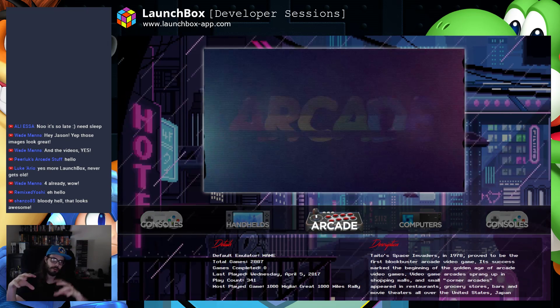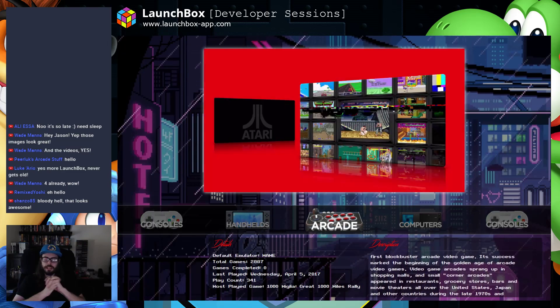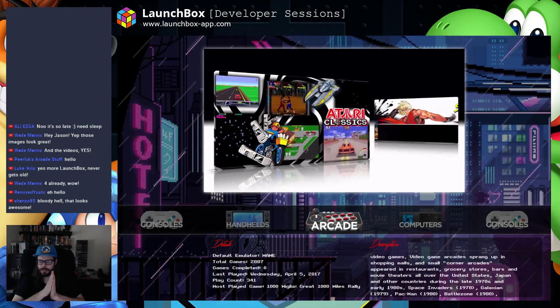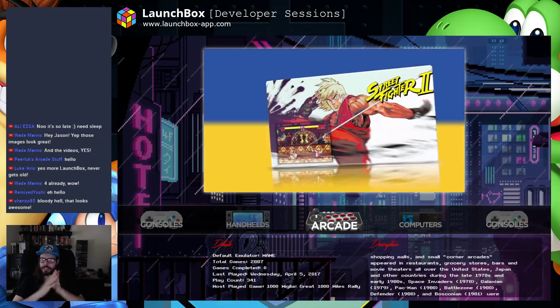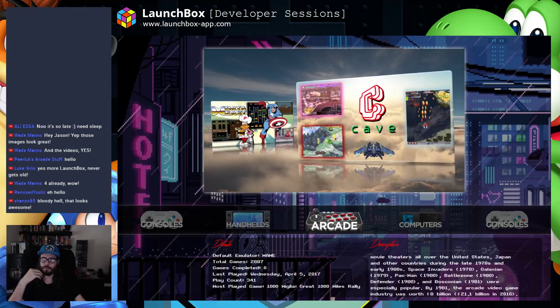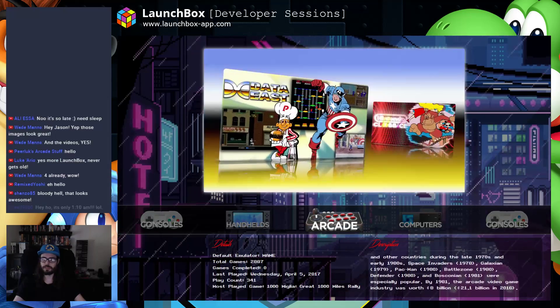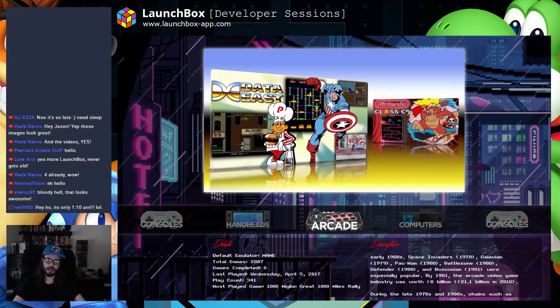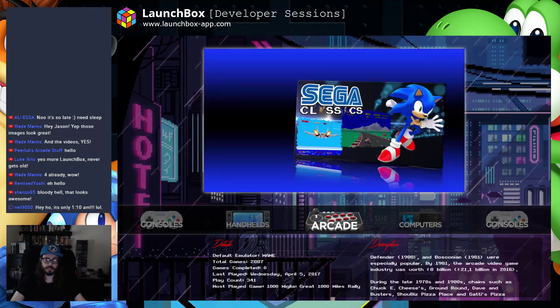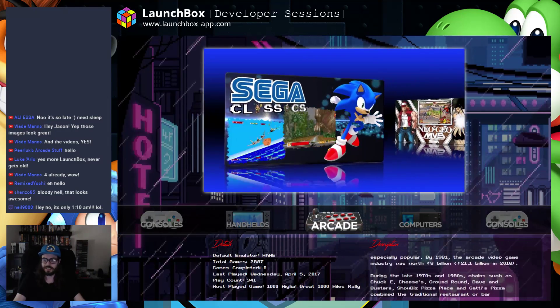There's now a window and all that management stuff in LaunchBox for editing the platform categories — we did that in the live stream this morning. These images are now included by default, so when you load them up in your collection for the first time, the platform categories in BigBox will automatically put those images there until you replace them with something else. Or just leave them, because they're gorgeous.